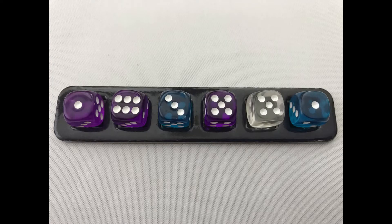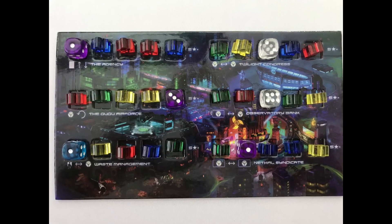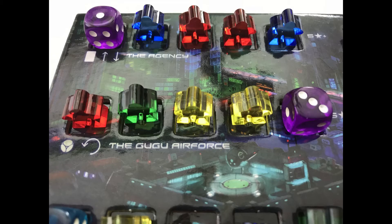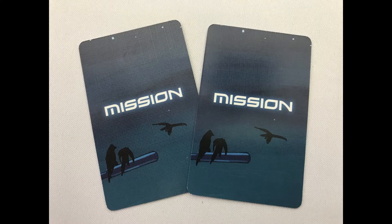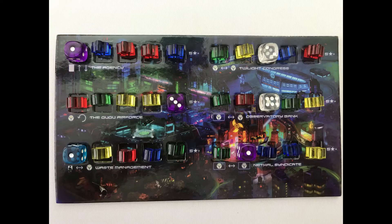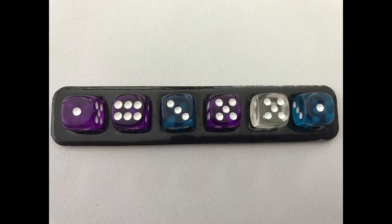Players score points equal to the total number of die pips on their faction board. For each neighbourhood, the player with the most agents scores 5 points plus the value of pips on any remaining dice in that neighbourhood. For example, if the yellow player has the most agents and there is a 3-pip die left, they score 8 points (5 plus 3). For a tie, divide the points evenly between the tied players, rounding up. Players also score points on the mission cards in their hand — for example, the Smuggler gives 3 points for each purple die on your faction board. The player with the most points wins; tiebreaker goes to the player controlling the most neighbourhoods, then the highest die value on their faction board.